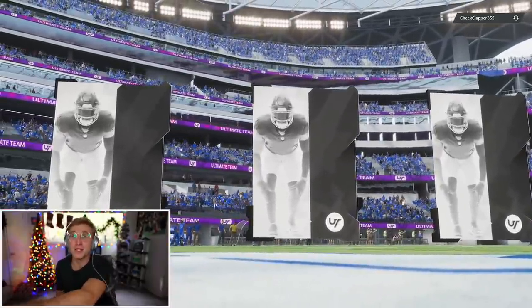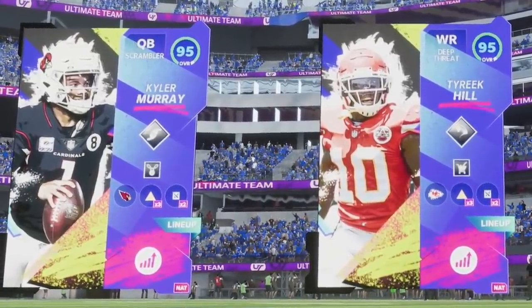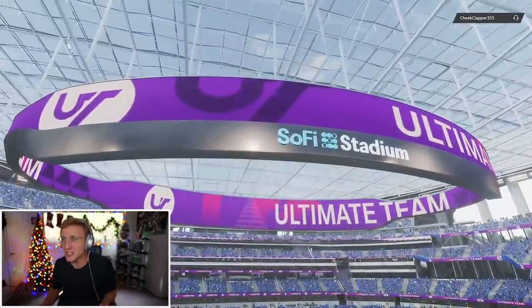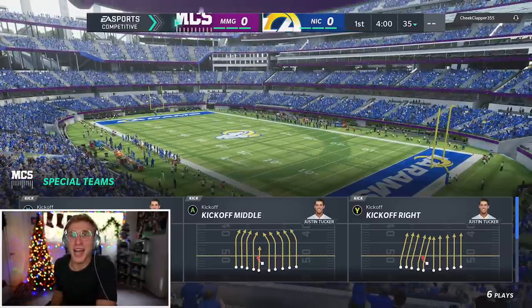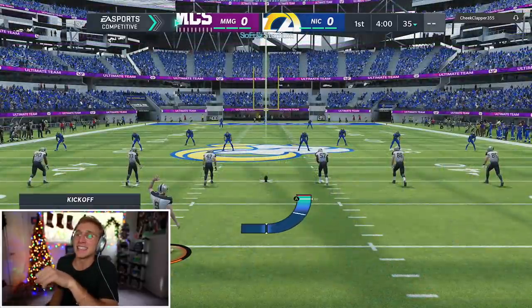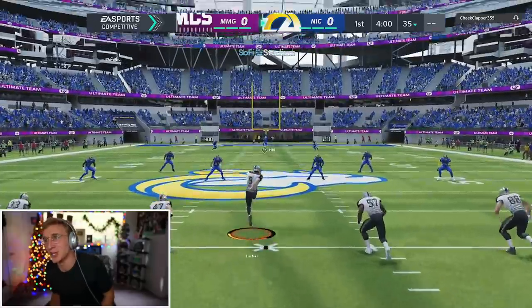I played some guy earlier this week whose name was cheatclapper69. Players aren't even loading, and it's way too freaking bright. What did they do? Are we playing on the sun? Look at how bright this is — it's unnatural. We do have the new layout for selecting plays though. The reason I really like this is because it looks like Madden Mobile — it looks like how you'd select plays on Madden Mobile.